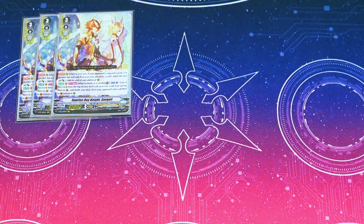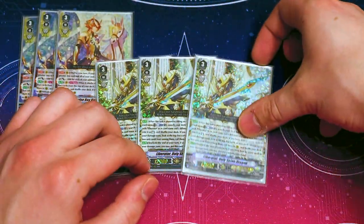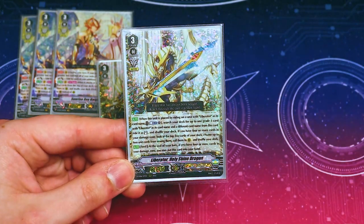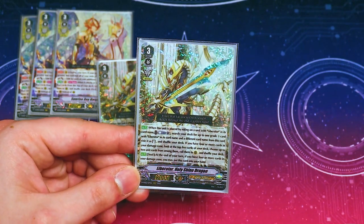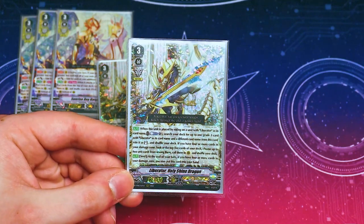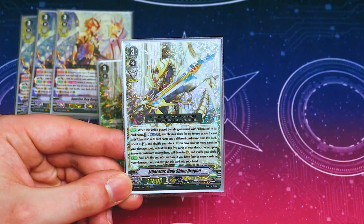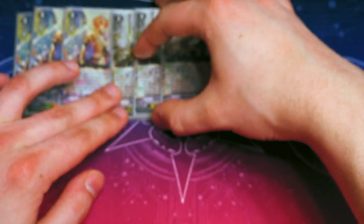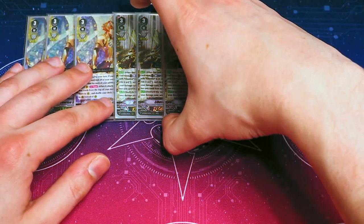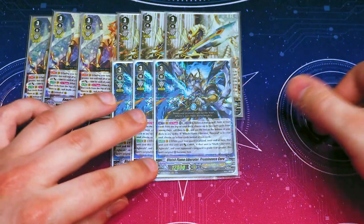The main setup which you pretty much have to ride as soon as you possibly can is our three copies of Liberator Holy Shine Dragon. Holy Shine lets you accelerate into your excel markers: by riding onto a Liberator you can search your deck for a different grade three Liberator, ride it, and therefore get multiple markers. Also if you have four or more damage you can call two things, which helps you build a board — really good also for Prominence Core. There are a lot of games where I purposefully let my opponent push me to four damage, which is a little scary, but the payoff was really nice. And then we have three copies of Bluish Flame Liberator, Prominence Core.